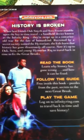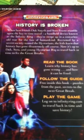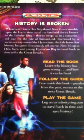This is the synopsis. History is broken. When best friends Dax Smith and Sarah Frost stumble upon the key to time travel — a handheld device known as the Infinity Ring — they are swept up in the century-old war for the fate of humankind. Recruited by a secret society named the Historians, the kids learn that history has gone disastrously off course. Now it's up to Dax, Sarah, and young historian Rick to travel back in time to fix the Great Breaks.